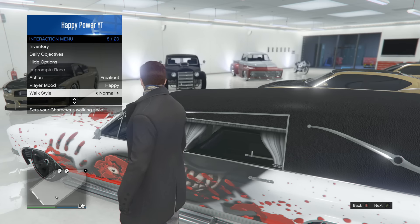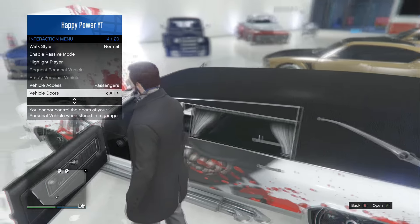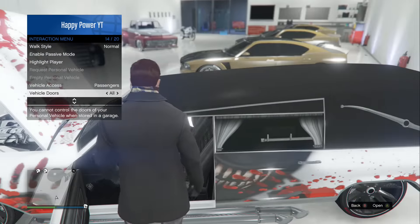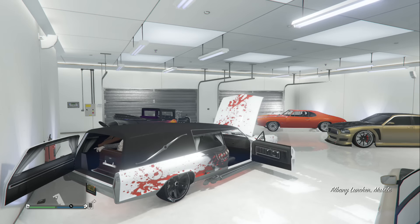Now at this point, the only thing you guys have to do is go inside the interaction menu and get to where it says 'Open All Doors.' Simply click on it. When the door is open, drive the vehicle outside, and then bam — once you guys get outside, the hood will now be removed alongside the back trunk, allowing you guys to showcase your engine alongside the brand new zombie in the back trunk.